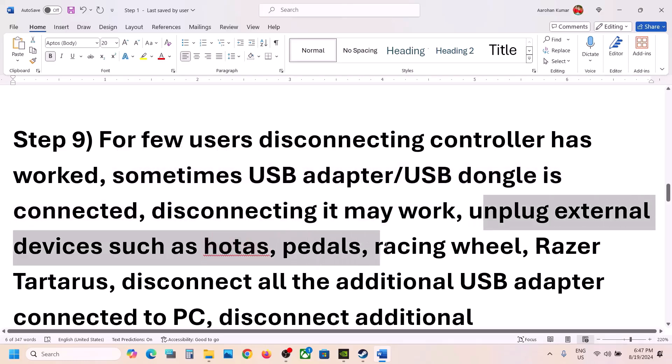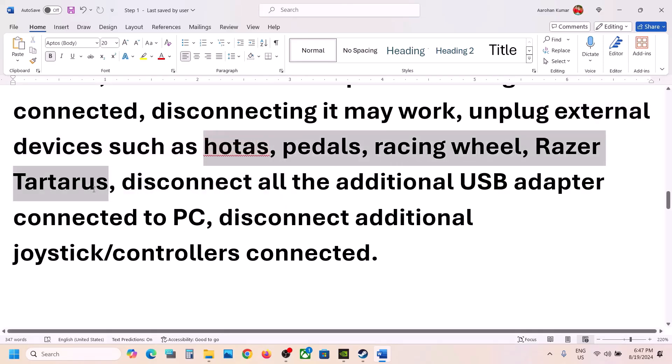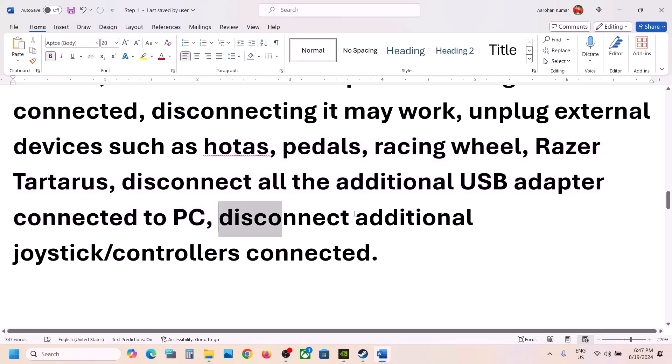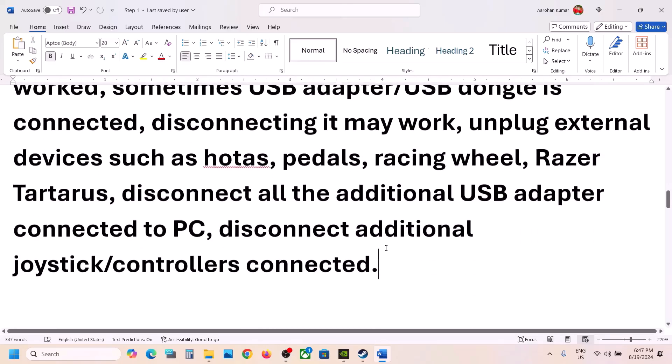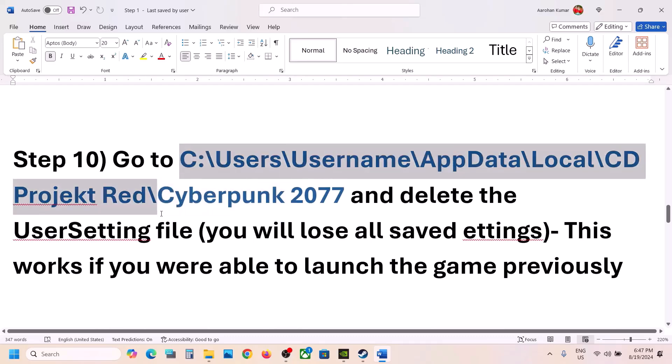Unplug all external devices — devices like HOTAS pedals, racing wheel, or any kind of USB adapter you are not using. Sometimes we have extra controllers connected to the computer; disconnect them and then launch the game and check. The next step: you can go to a specific location and delete the user settings file.